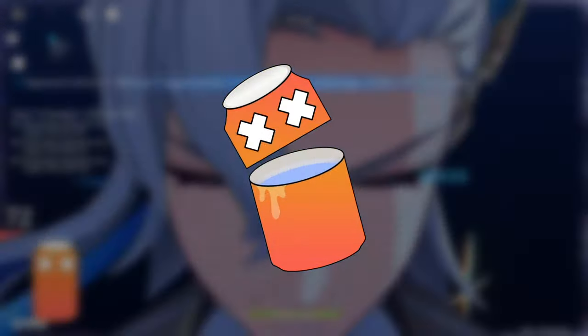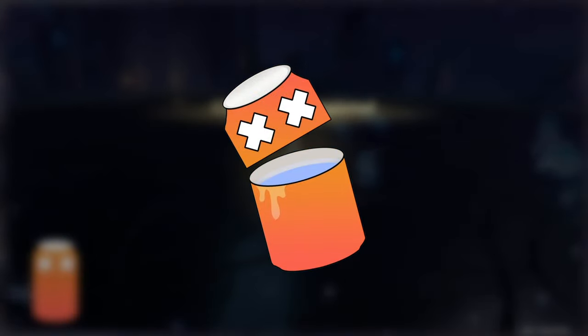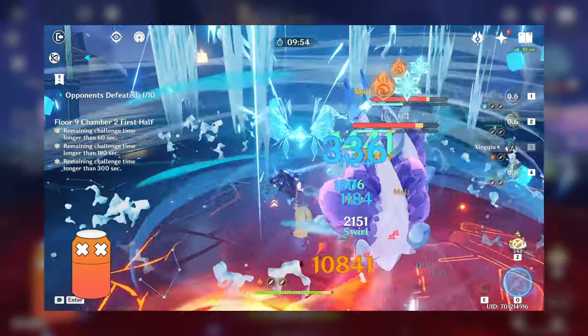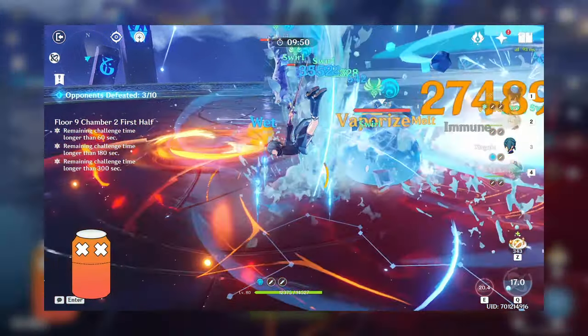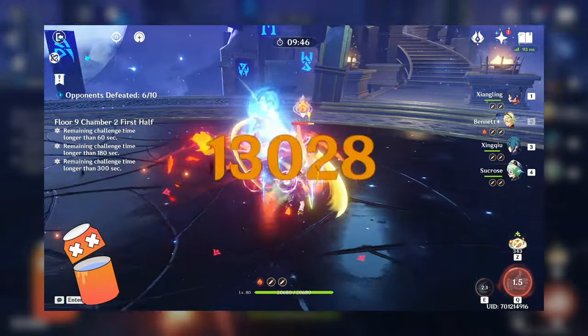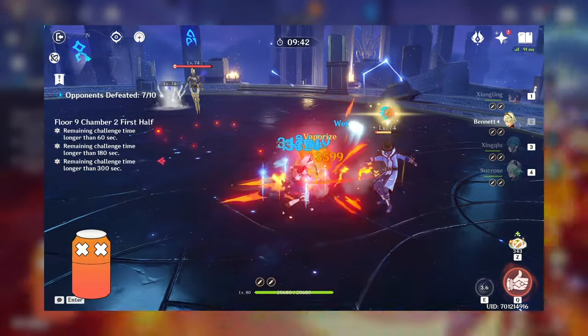Once everything is set, you want to put everything in motion. This segment is called Executing — you execute your plan to get those Primogems. Strategizing and Executing are kind of a loop. For example, in Floor 9 footage, I know more mobs will spawn after I kill the first wave, but I won't know where until they appear. Once they spawn, I strategize how to deal with them, then execute. It's one big loop until you clear the floor.